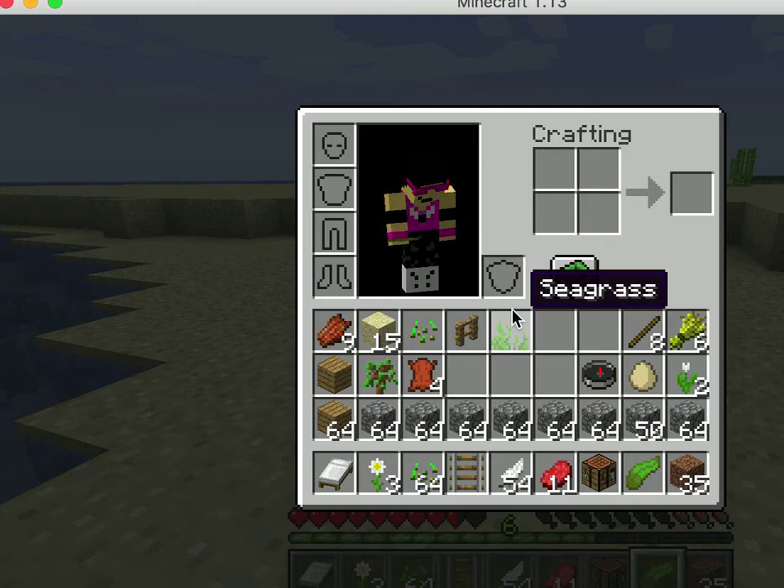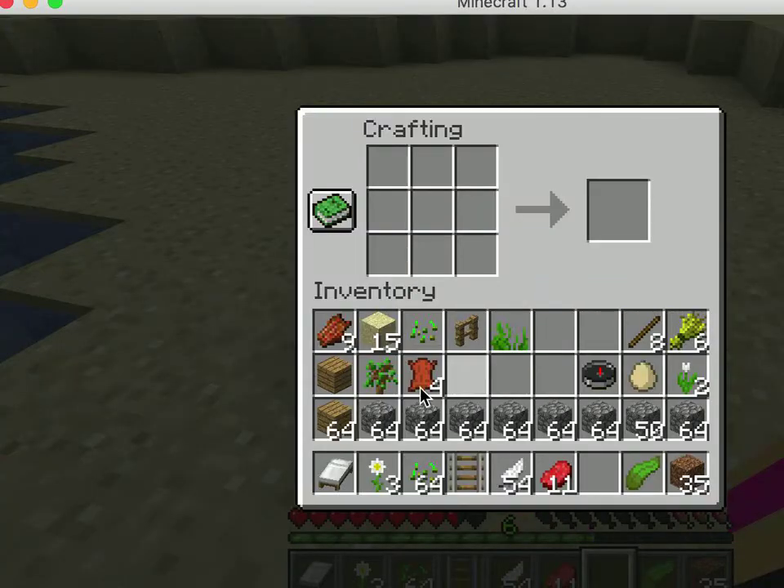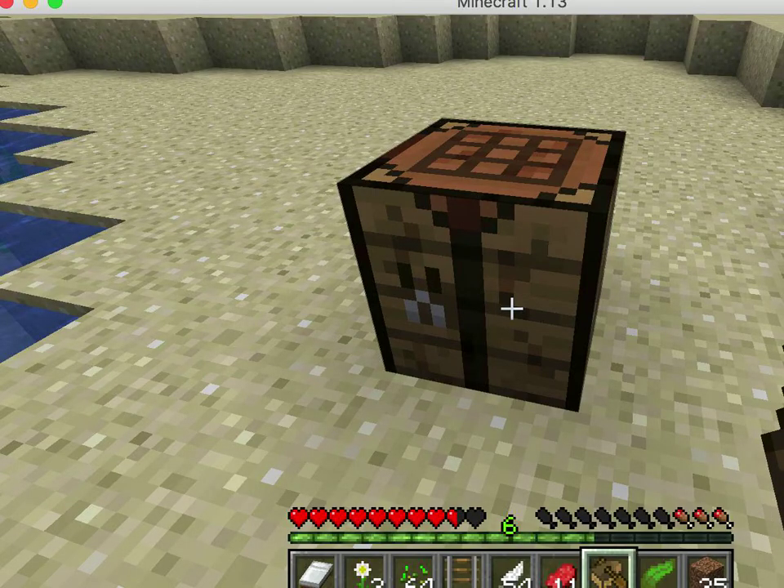We'll have to make another one, I guess. How do you make a boat in Minecraft? This is where you take out your phone and Google it. We need a crafting table. I believe it's like this — yep. Let's make some extras just in case that happens again. I'm not sure what happened there with the boat.